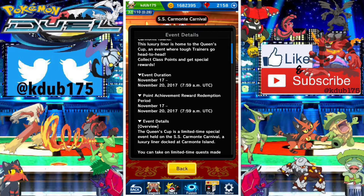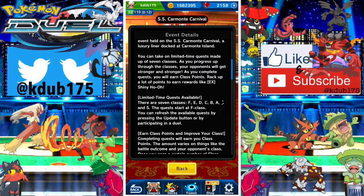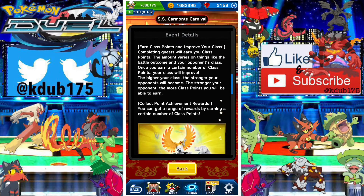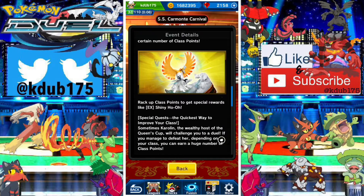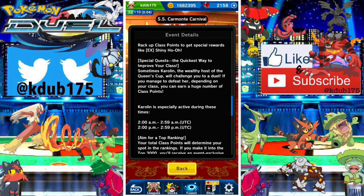Once you get to S tier, the AI gets a lot better. They have a lot of EX Pokemon, some solid teams, and plates — eight plate slots. It's pretty much like a hotel, so I have a feeling hotels are coming soon. This might be a way for them to test how good the AI is.